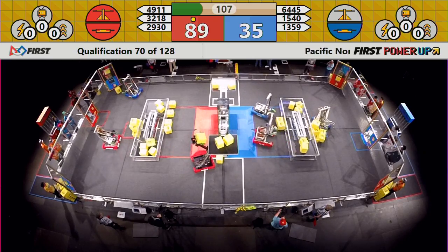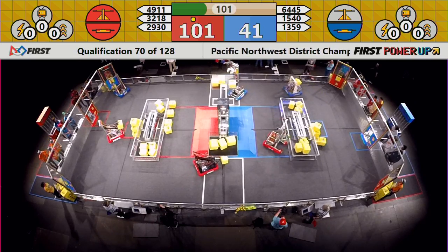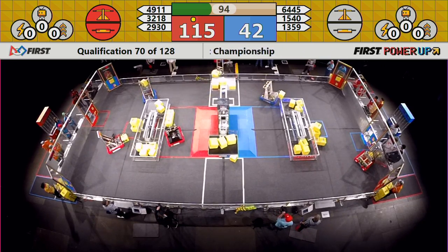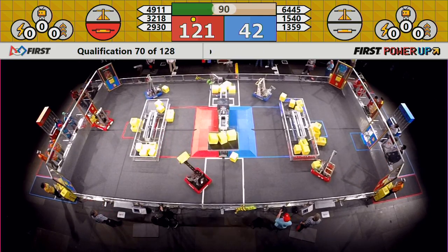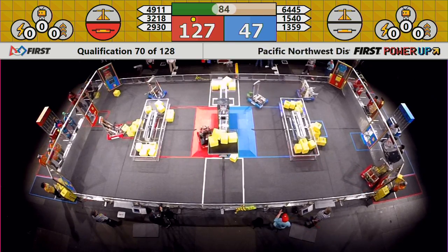Down here, Scallywags trying to pick up motion. They do — they've got scale control. They're looking for switch control, which was just equalized. The scale: three on one side, two on the other. Now we're in blue control. Now we're back to square. 64, 45.